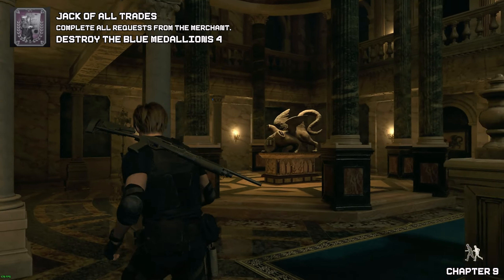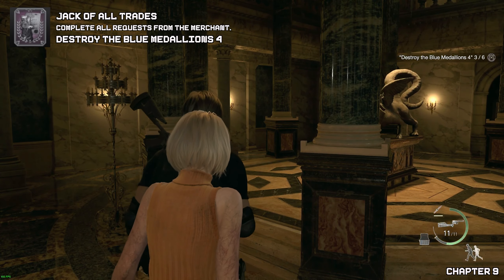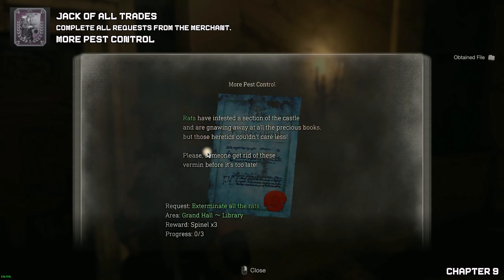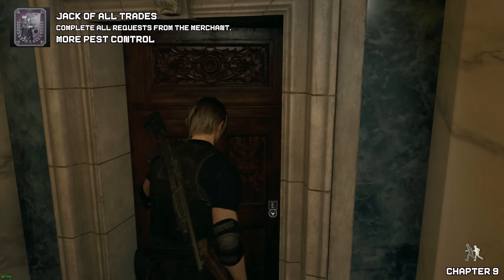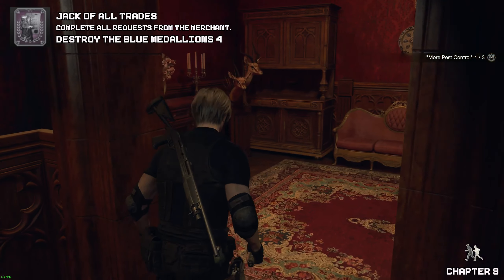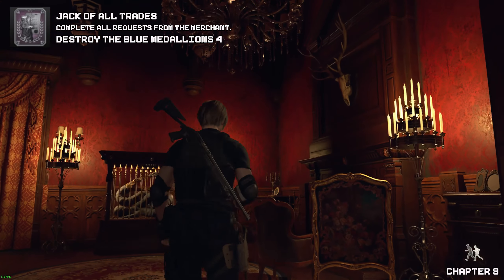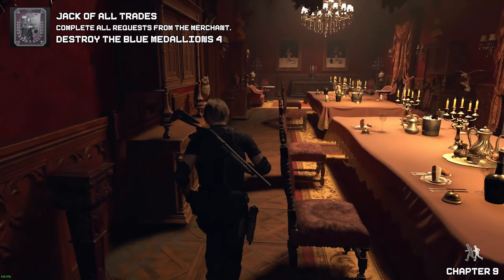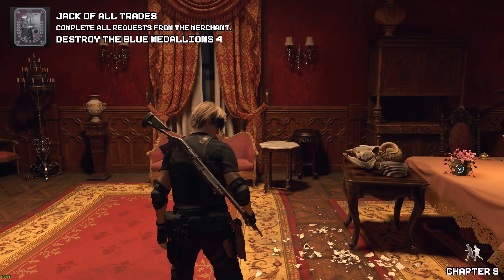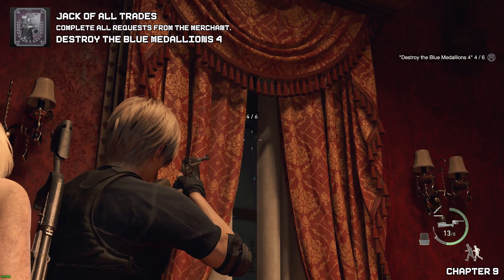Right next to where the main key items are located, you will find your third medallion here. On the wall before we go through the door on the left, we're going to get the pest control quest. There are three rats scattered throughout this mansion — here's one of them. Now this will be where the snake head key item is located. Once you go to the very far back, you will see a curtain slightly open — in between that you will find your next medallion.